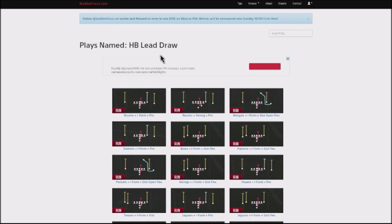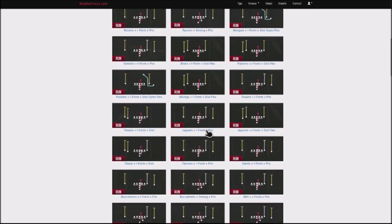We're going to talk about Emmitt Smith's favorite rushing play. He really ran about five different plays when he was at his best in the NFL, as what Norv Turner identified to actually complement his scheme. His favorite running play was the halfback lead draw, and what makes this play special is that you have a fullback blocking for you.